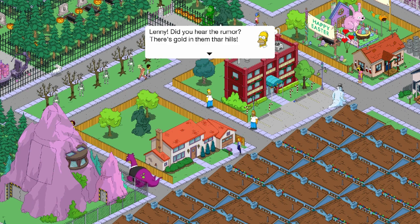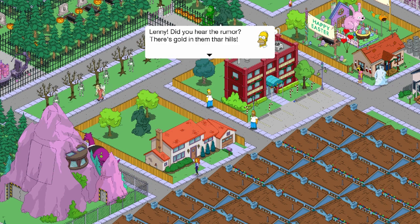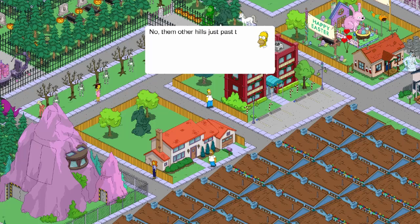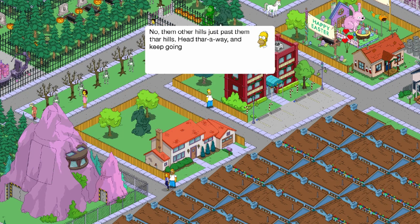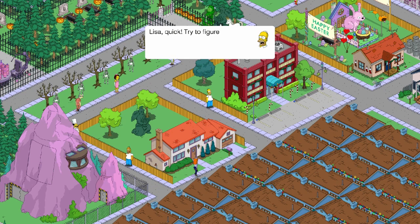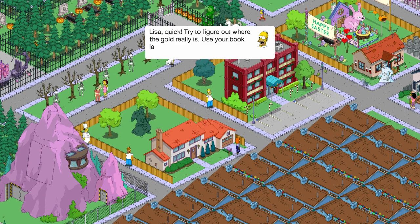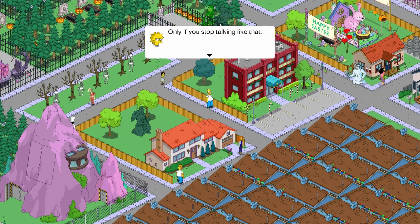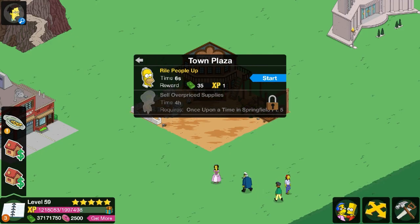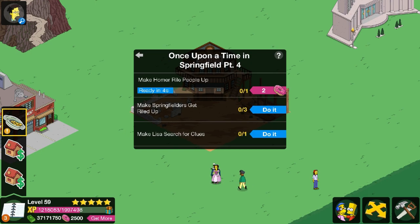'Lenny, did you hear that rumor? There's gold in them thar hills.' 'No, let me try that again — woo wee, there's gold in them thar hills!' 'Them hills right thar?' 'No, them other hills just past thar hills. Head thar away and keep going for weeks. You'll know you're thar when you get thar.' 'Gold, here I come!' 'Lisa, quick — try to figure out where the gold really is. Use your book learning.' 'Only if you stop talking like that.' 'I can't — speech problems and this old-timey westerner stuff doesn't add up for me.'